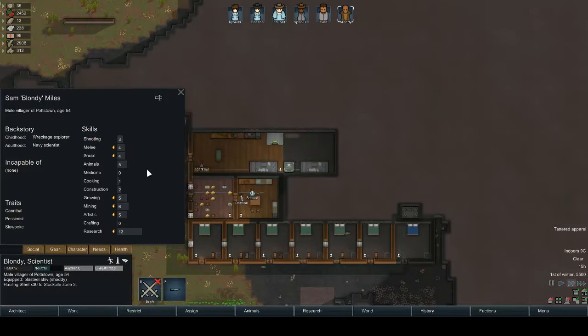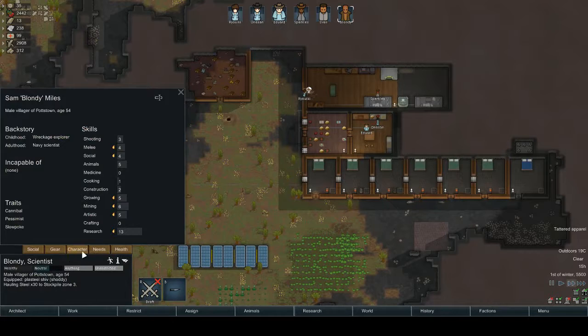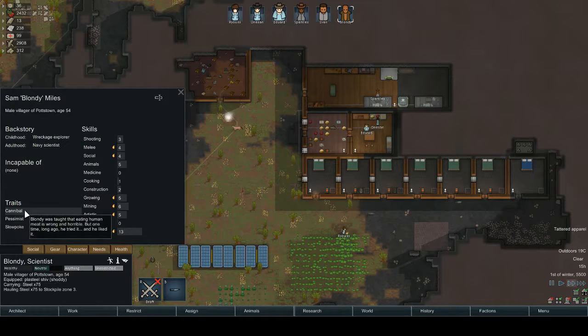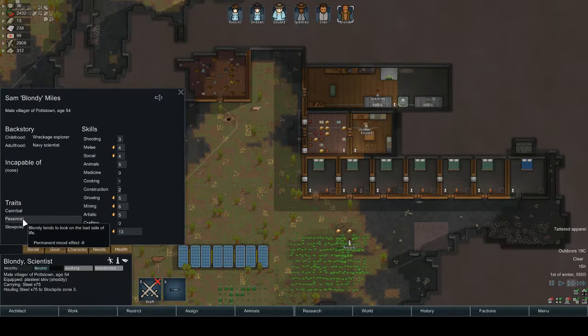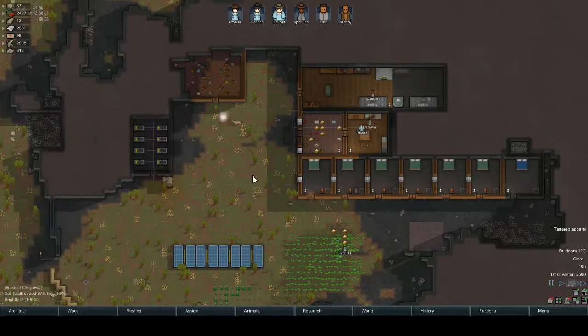Let's go back to Blondie. So he is holding up — for a naval scientist look at you. He's a cannibal, pessimist, and a slowpoke.